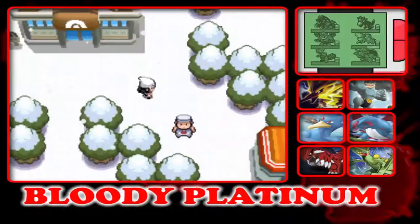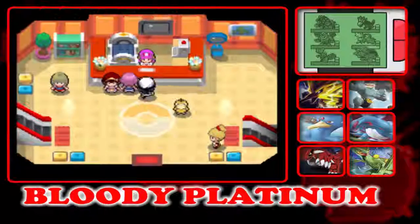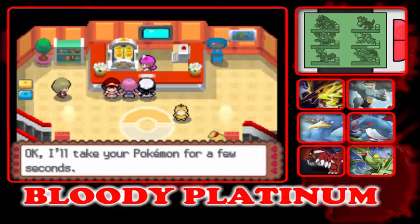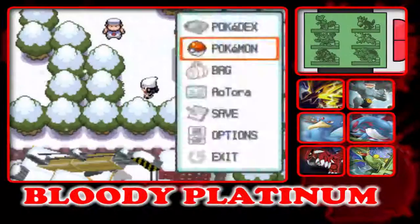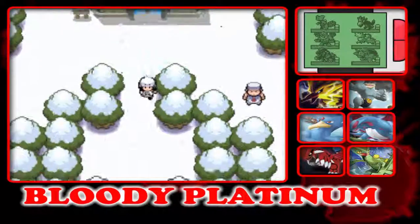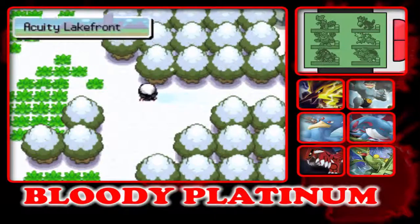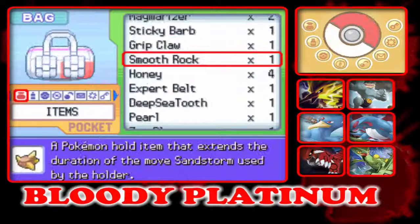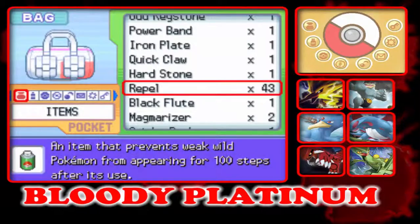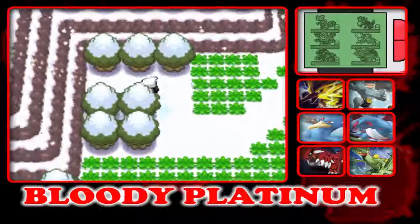Because you don't really need Omni-shot, guys. I need to use the Bell again. Oh, I can now use Rock Climb here. And get Yellow Flute.